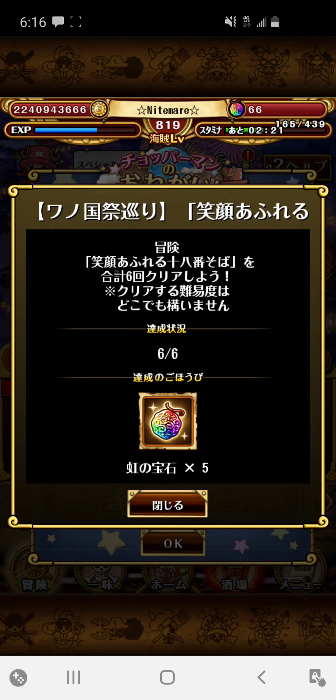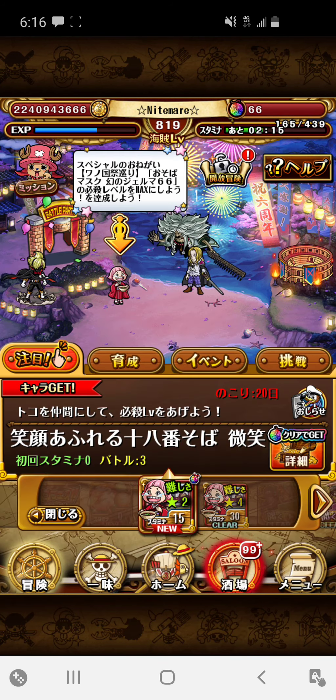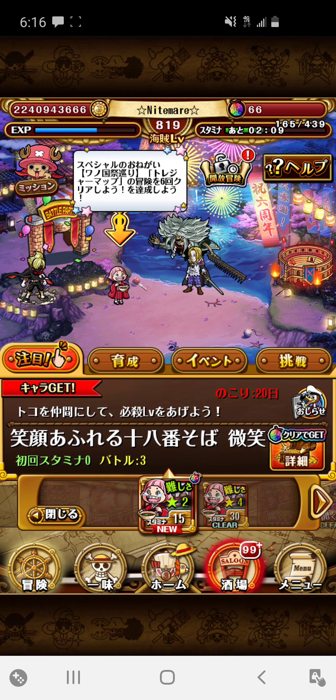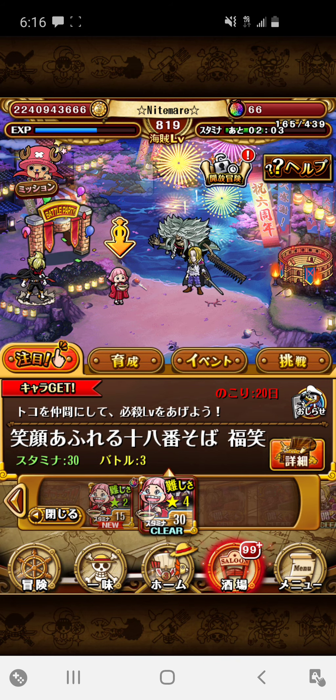The first task is to clear the brand new Otoko Fortnite 6 times on any difficulty and you will receive 5 gems. You can clear either the 15-stamina one or the 30-stamina one. I did 6 runs on the 30-stamina one and completed it, so I got my 5 gems already.